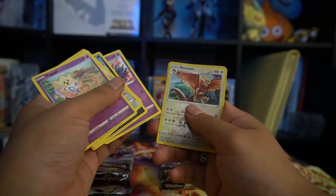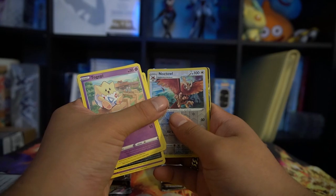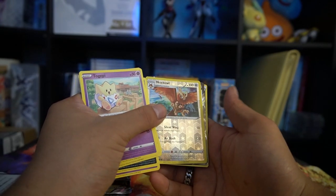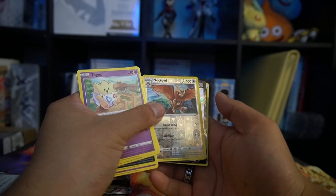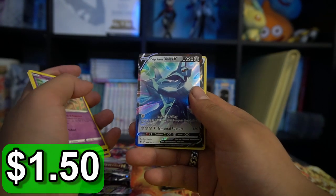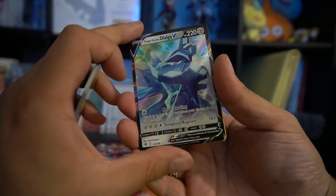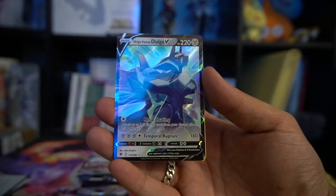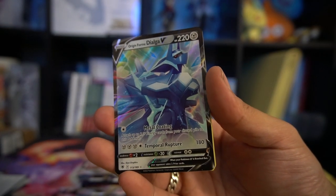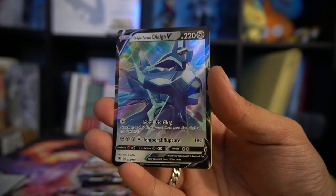We got a reverse foil Noctowl. We do have a hit. I actually don't know what this is — it is steel type. Origin Form Dialga V! Wow, that's really cool. I don't have this card. And of course I do want the alt art for Dialga V Origin Form, but I'll take the hit.